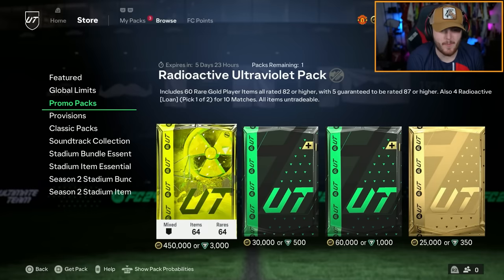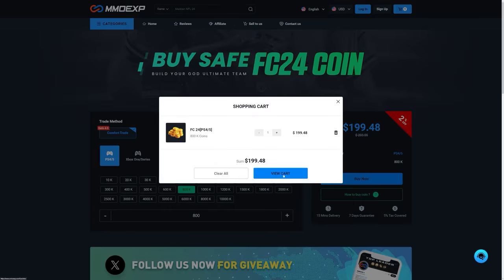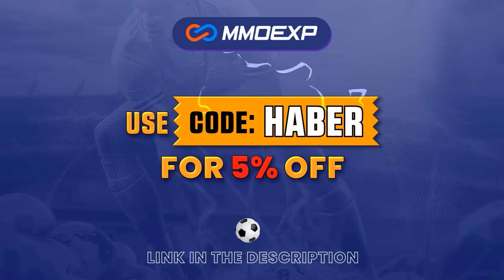So in typical EA fashion, they dropped a brand new store pack — a radioactive ultraviolet pack — which is going to open up a bunch of cards and hopefully get some decent radioactive ones. If you guys are looking for cheap, fast, and reliable ultimate team coins, check out mmoexp.com. Link in the description, save 5% using code HABER.